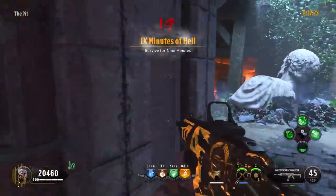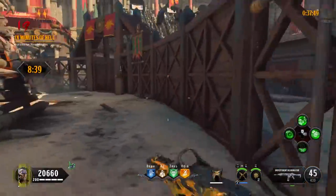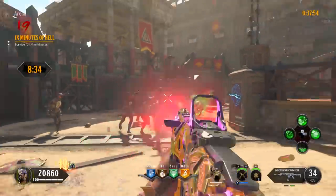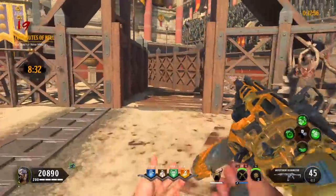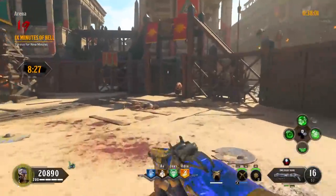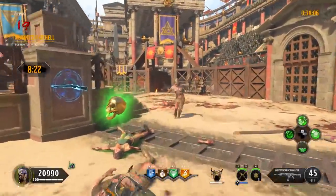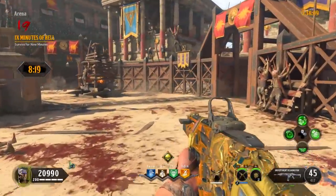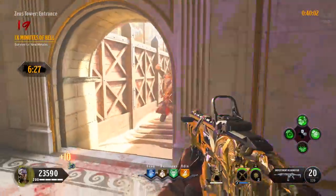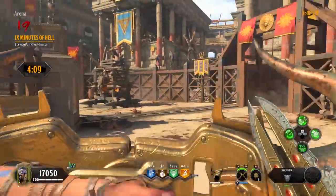Round 19 is Nine Minutes of Hell, which is to survive for nine minutes. You could play it safe and just train the zombies around in the arena for the whole nine minutes without killing a single one. If you've yet to get Homunculuses, this is a good chance to do it by training zombies around and hitting the box when you have a safe chance. You can also get easy points using the gun on your shield and continuously buying it over and over during this nine minutes.